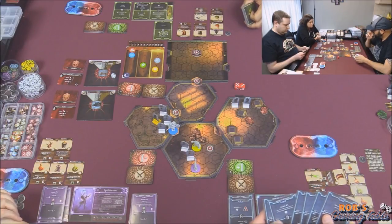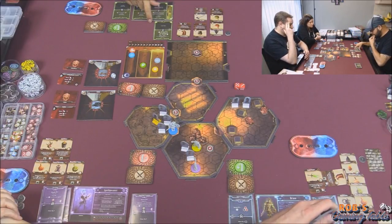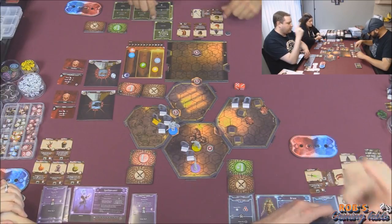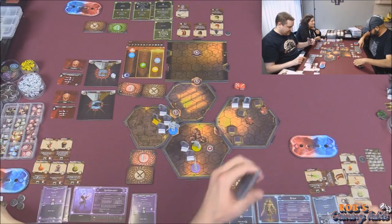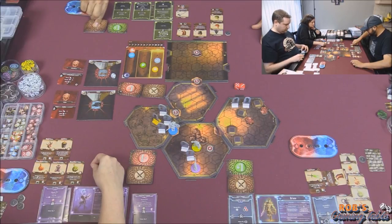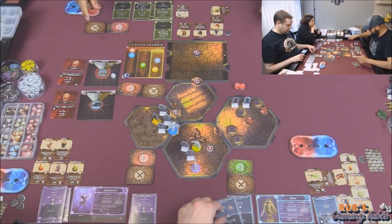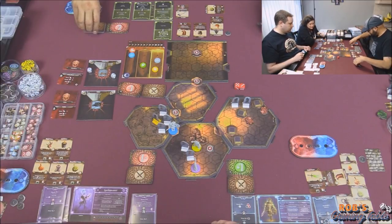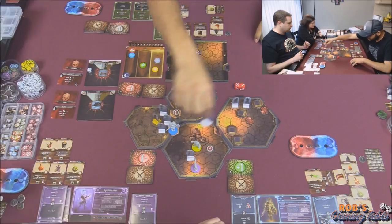My turn - my idea was to attack range on the far guy but they moved closer. So I will use my axe to attack both for three with a push. I'll flip it over when I'm done. Attack for three on number two - plus one, so four, minus two curse, for two with one shield - one gets through. On number eight - four, minus zero, four damage, dead! And there was a push on this - pushing the other one a space away.